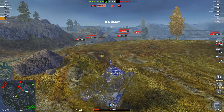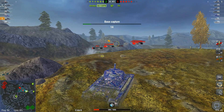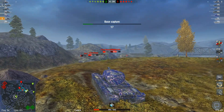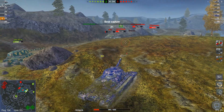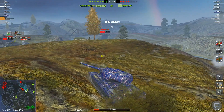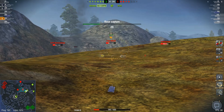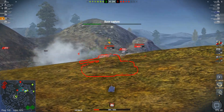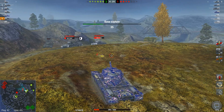Obviously now I'm very low because of the Vickers — he's playing quite a decent game. He didn't get the island, which would have been very important for him, but he's still playing a decent game nonetheless. I can't really peek for long because I'm very low, and I do have a cupola that can be penned if the enemy is very accurate, or very lucky, or both. So I'm going to have to be somewhat careful.